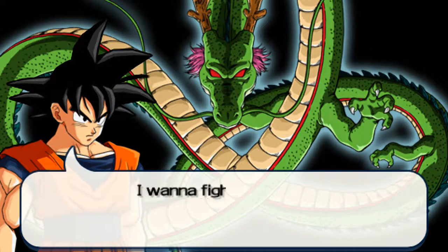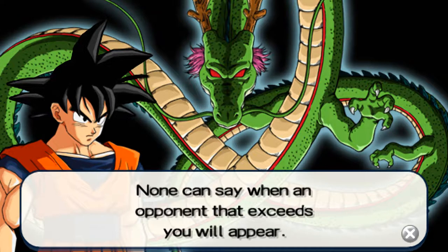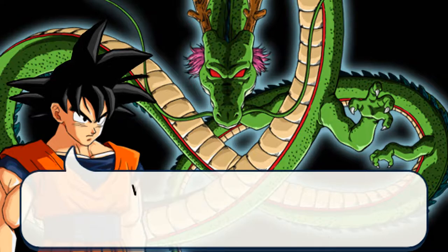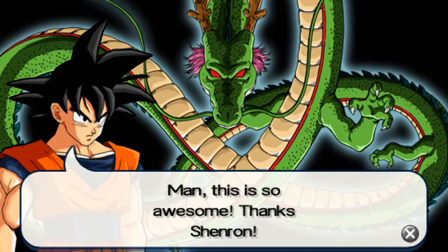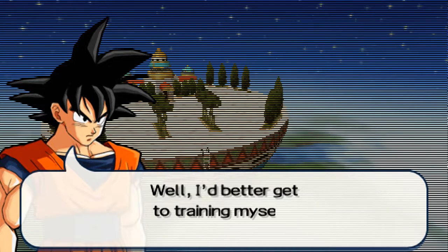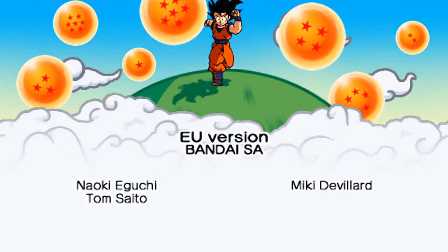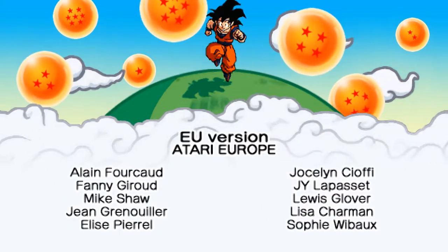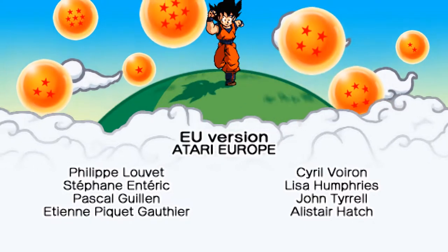The Dragon Ball wish scene plays: Goku wishes to fight someone stronger, and Shenron says someone is training to become stronger than him. We won the Arcade Mode as Son Goku — the EU version of Dragon Ball Z Shin Budokai for the PSP, released in March 2006.